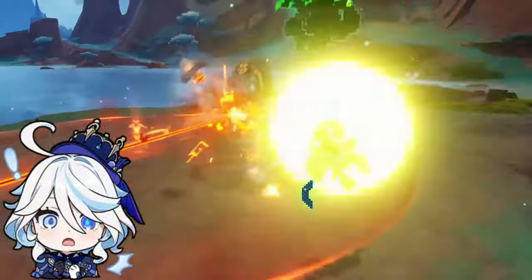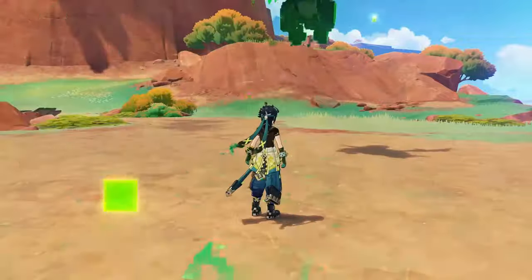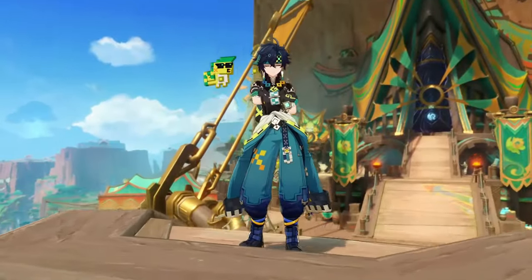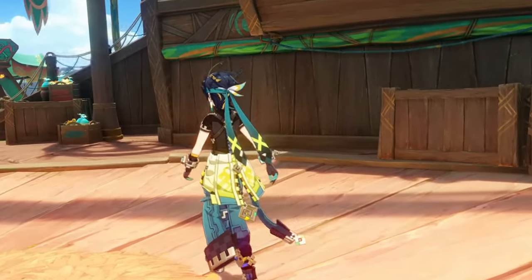Furina can be used instead of Emilie. Her damage is much lower than Emilie's, but she's still good since she'll be able to use Vaporize off the burning, and in addition to her own damage she'll provide good buffing. Keep in mind though that with Furina you may need faster pyro application than you would with Emilie.